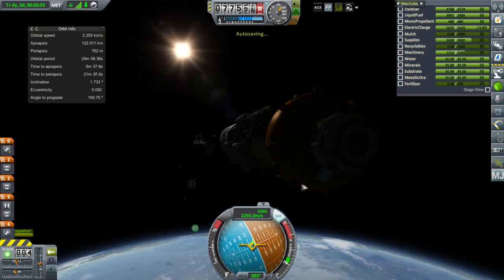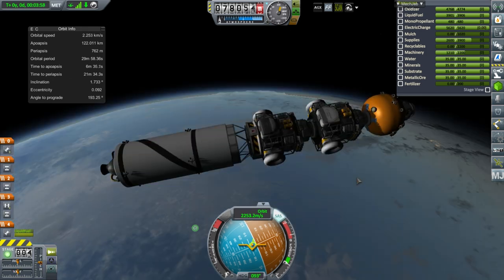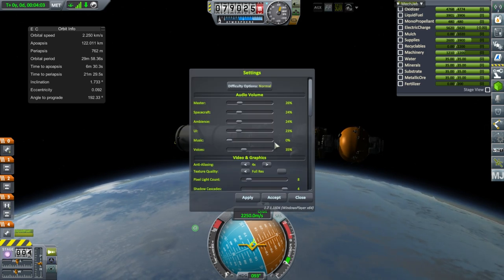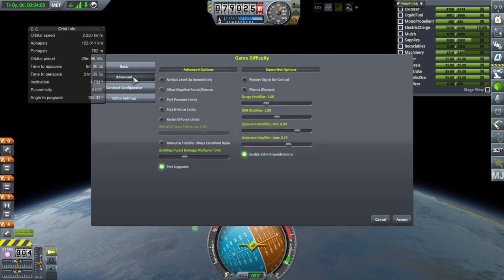We've got some panels that are always open in addition to other solar panels on here. We do have communication. I didn't check whether I had the difficulty configured — enable comm network, require signal for control, which will probably give me headaches, but we'll enable extra ground stations to balance that out. Plasma blackout, sure. These weren't in the previous saves so I haven't had these configured. Kerbals level up immediately — for colonization that makes sense.